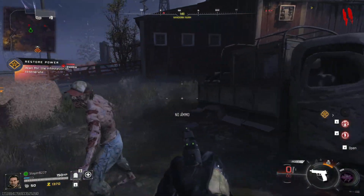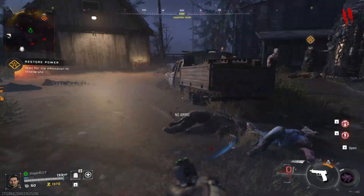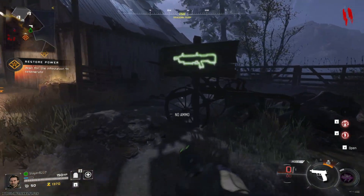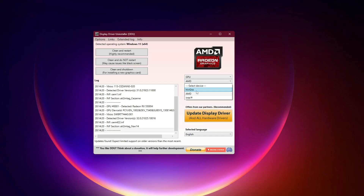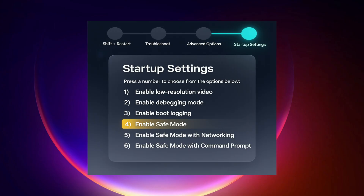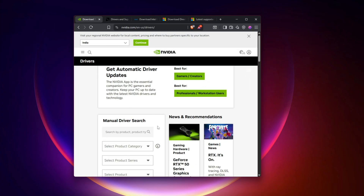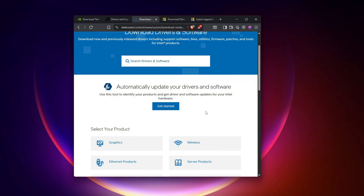The first and most important step is a clean driver reset. Over time, Windows updates and overlays corrupt GPU drivers, and that's what triggers the NVLDDMKM crash. Download DDU — Display Driver Uninstaller. Boot into safe mode: hold Shift, restart, Troubleshoot, Advanced Options, Startup Settings, press 4. Launch DDU, select your GPU brand (NVIDIA / AMD / Intel), click Clean and Restart. This wipes out every trace of old drivers. After reboot, install the latest driver for your GPU.